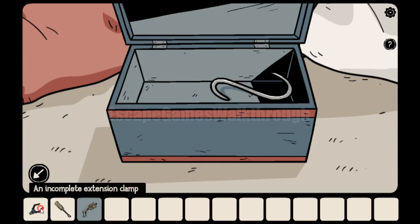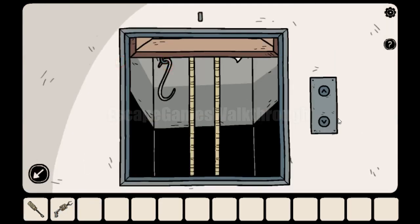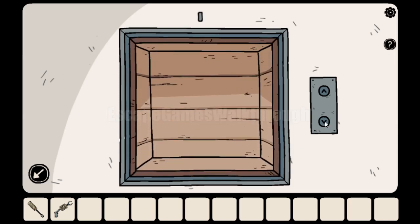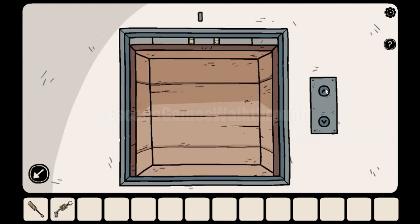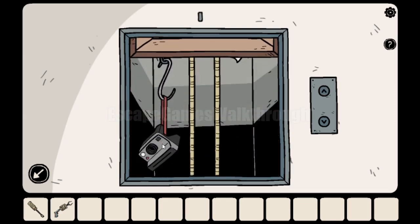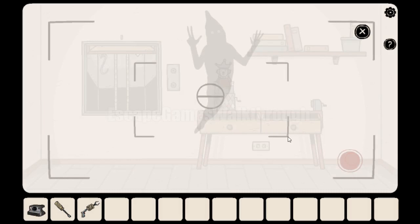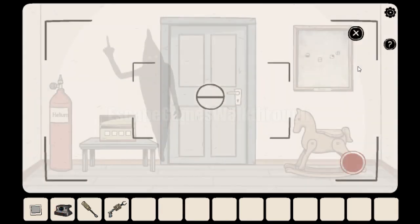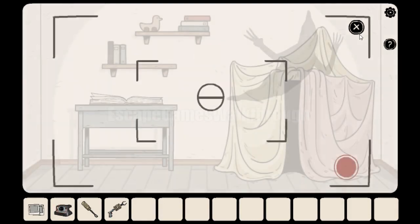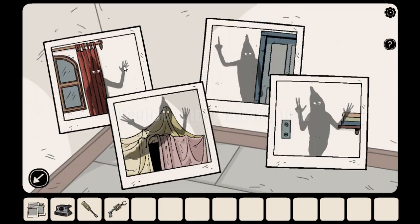We've got the second part of the clamp and can take the hook. This hook attaches here to get the item from the bottom — it's hooked and it's a photo. With this photo we can match these shadows in each room. Four walls and four photos. They point to different numbers of fingers: showing five, one, eight, and seven.